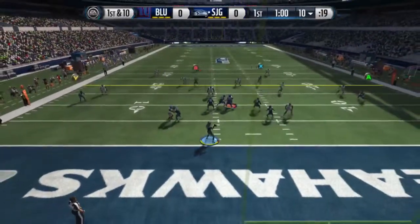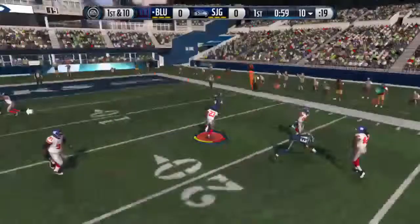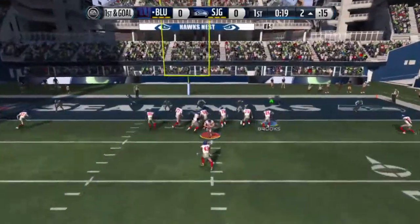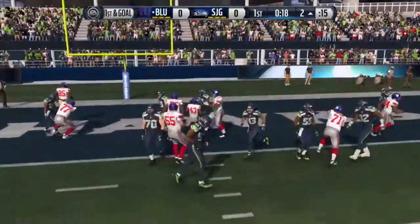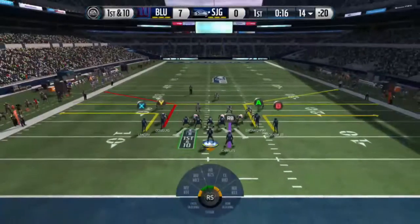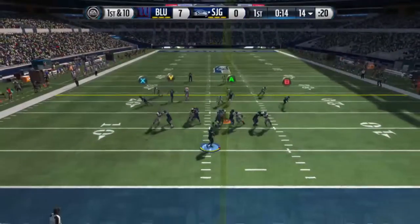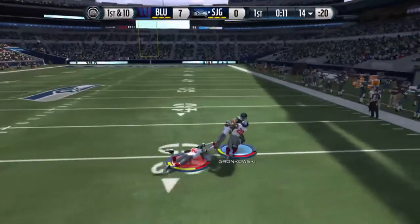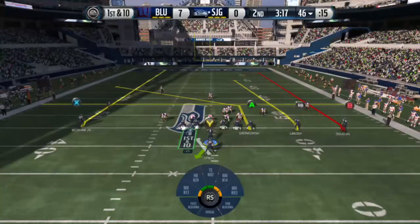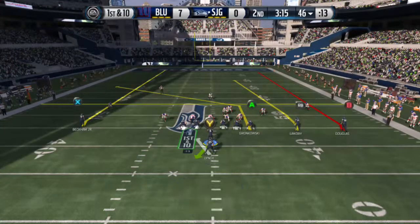We're dropping back with Teddy Bridgewater, looking for him, and we throw a pick. So it's almost as if nothing even happened there, and you know what's gonna happen — our opponent's gonna pound the ball in. But now we have the ball at the 14-yard line. Teddy Bridgewater looking, and Gronk finds the separation, getting out there with three guys coming to tackle him. Gronk is just amazing.